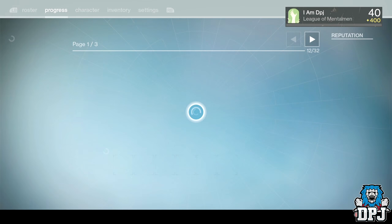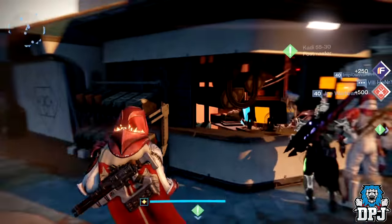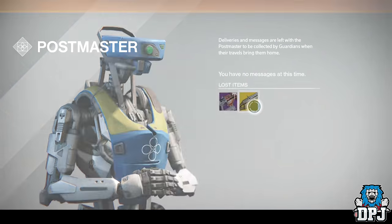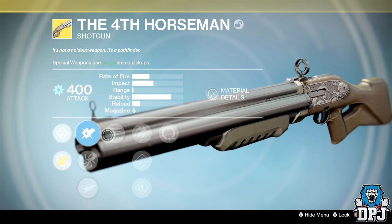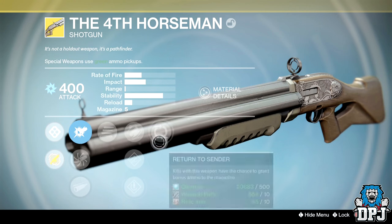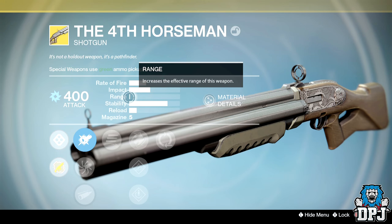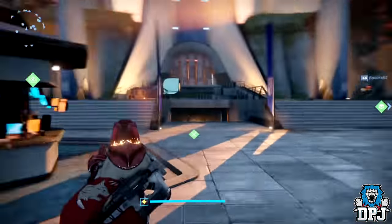Let's see what we get from my third package, then we'll switch to my Titan. We got the Fourth Horseman — another one, so that's getting dismantled. It had Final Round, Feedstock, Hand Loaded, Speed Reload, and Return to Sender. But look at it — there's no range at all. That is terrible.